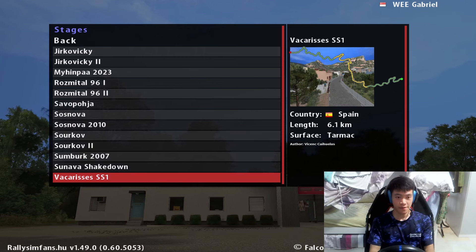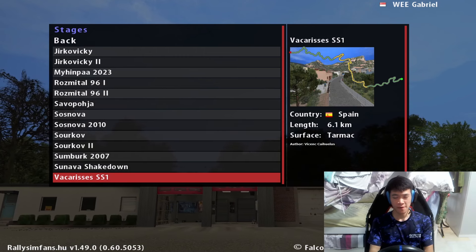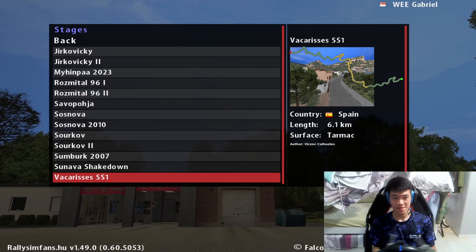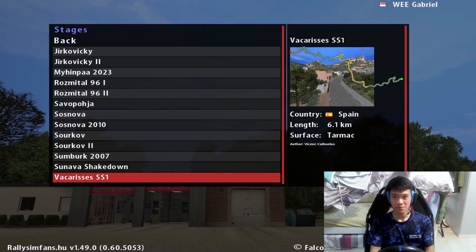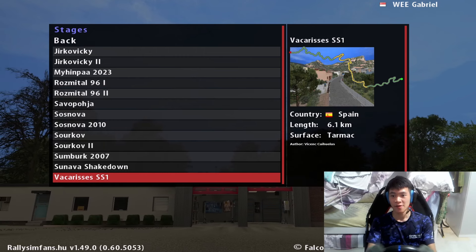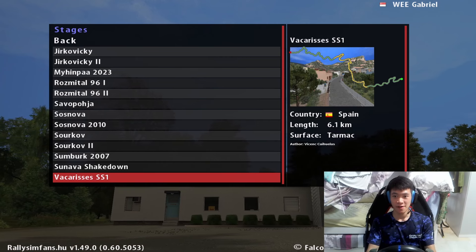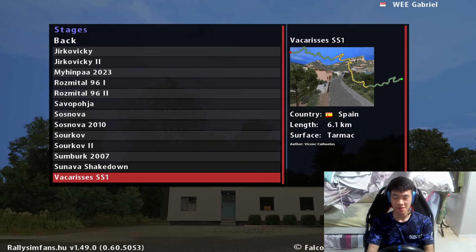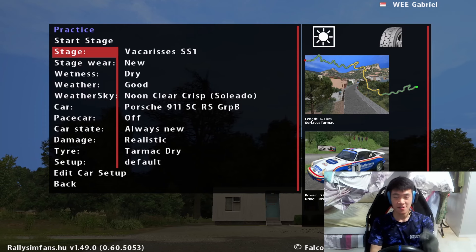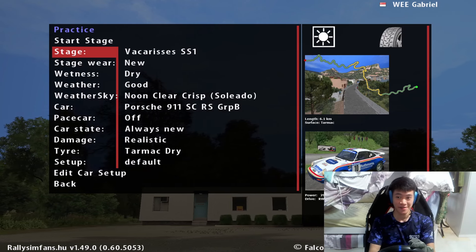Right now we're gonna play the third or fourth stage - depending on whether you count the reverse of the previous stage - but this is Vakarises SS1, which is the reverse of Vakarises SS2, which is already in the game. So they just added this reverse version of it. I'm gonna spice things up and drive a Group B Porsche 911 SC.